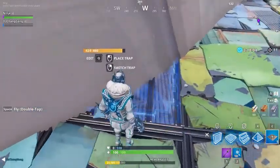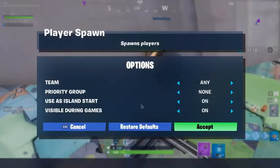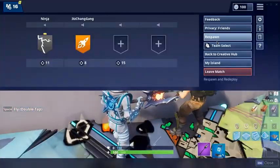So what you do is just place it, and then you're gonna take out your player's spawn pad and just place it like this so that the circle thing is actually under the map. Then press Customize and make sure team is Any, Priority Group is None, Use as Island Start is On, and Visible During Games is On. Just accept that, and then all you do is just respawn.